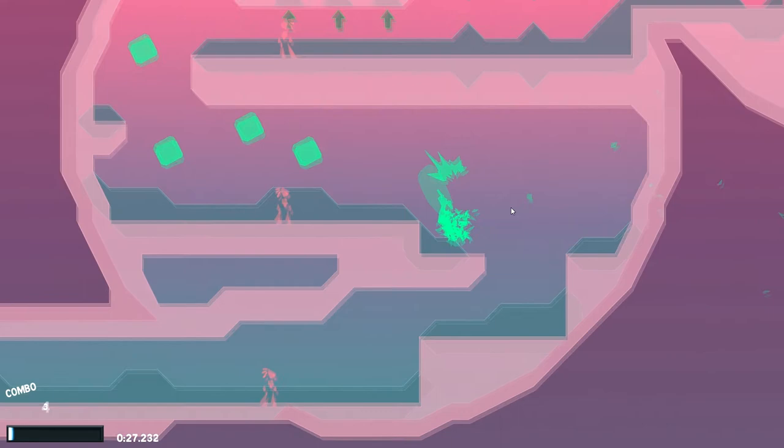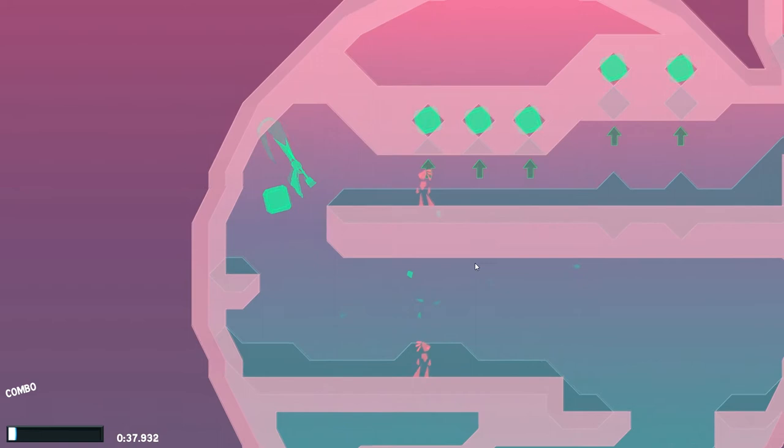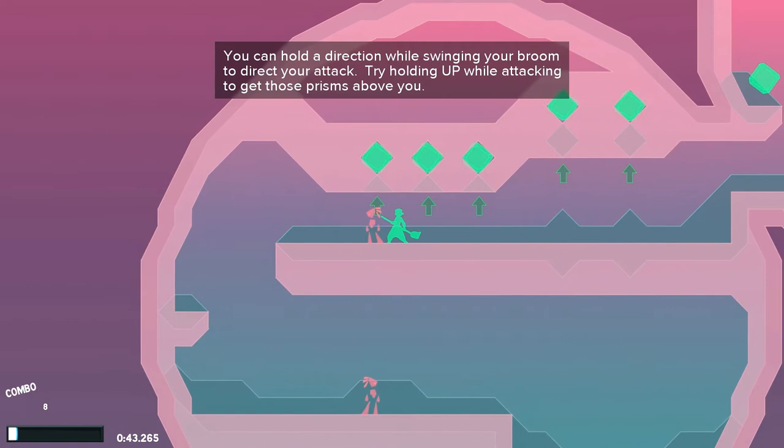So basically what you run around and do is try to kill everything — these aerial prisms. You can hold a direction while swinging your broom to direct your attack. Try holding up while attacking to get those prisms above you. Oh, that's great. Now combine that with a jump.